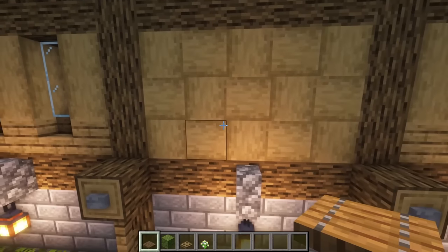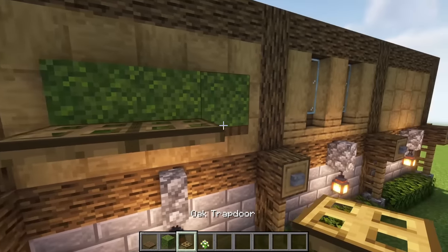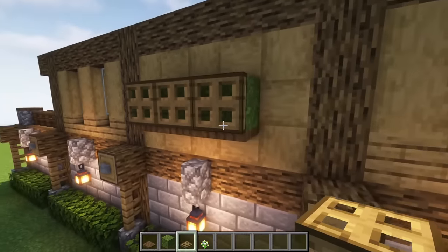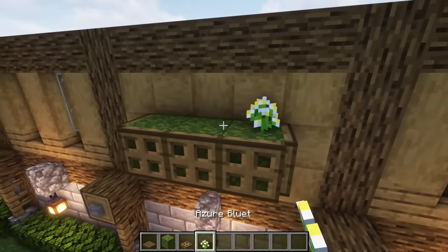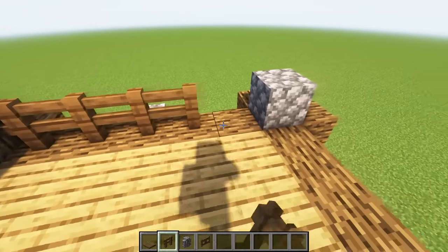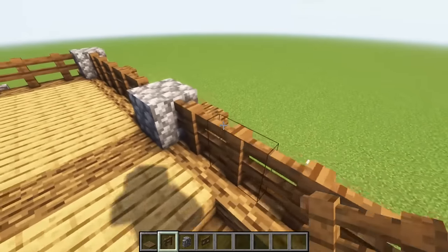We're going to add some flower boxes for detail. We will place them on the walls that have no windows on the second floor. They are just spruce trapdoors on the bottom with moss blocks wrapped with oak trapdoors, and then three flowers of your choosing. Back around front, let's add some spruce fence for railing and cap off our side cobblestone blocks with spruce trapdoors.